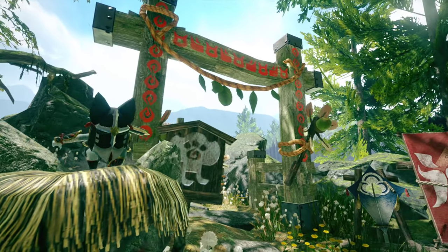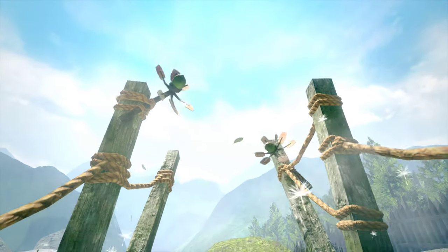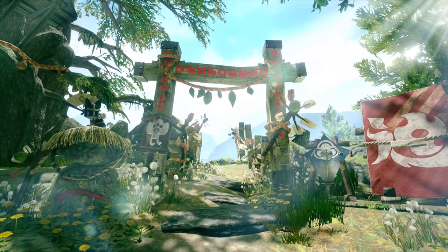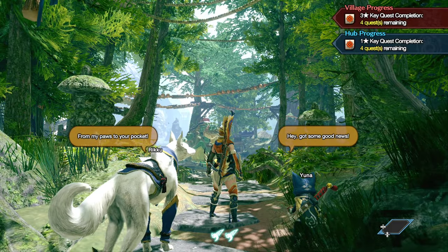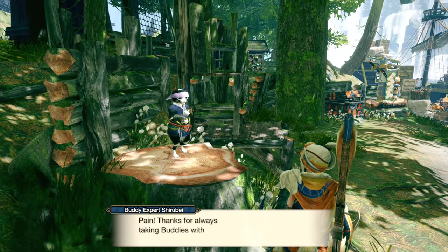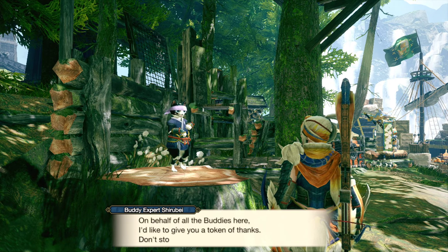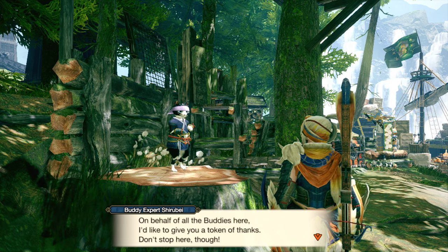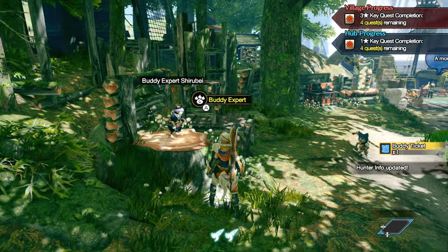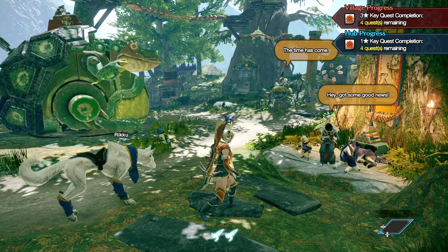Meowsonaries are now unlocked. Very good. An NPC says: 'Thanks for always taking buddies with you on a hunt. On behalf of all the buddies here, I'd like to give you a token of thanks.' So now we got a buddy ticket, which can be used to create some buddy armors from the armory. Always nice. And I think some hunter weapons as well, which is really nice.